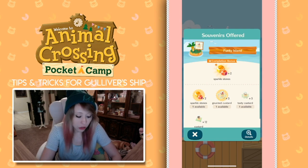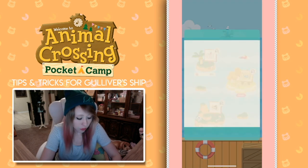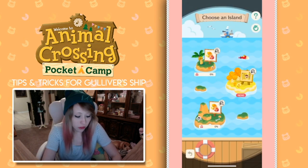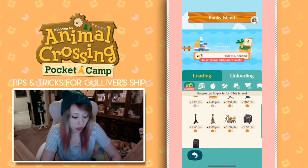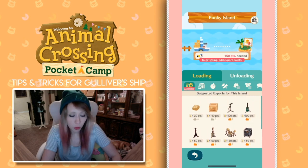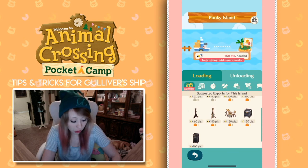So for this top island here, you can get all these custards, which are good for civic villagers. And then for this island, you can get cheesecakes, which are really good for the modern villagers. So let's see what these islands require to be able to obtain those prizes.